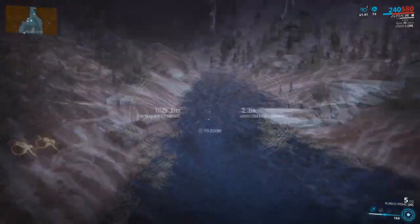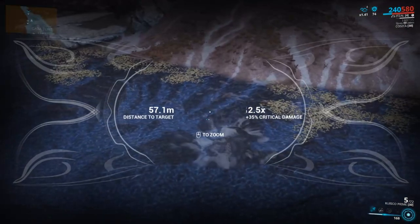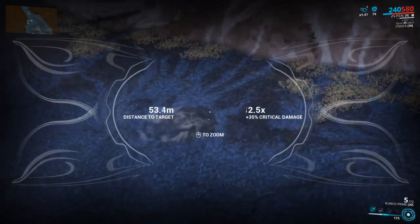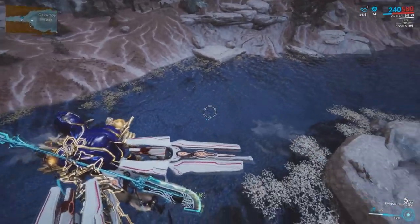When observing the surface of the water, you may notice some ripples and splashes. These are called hotspots. It's always best to use your bait here to increase the spawn rate of the fish that you are after.